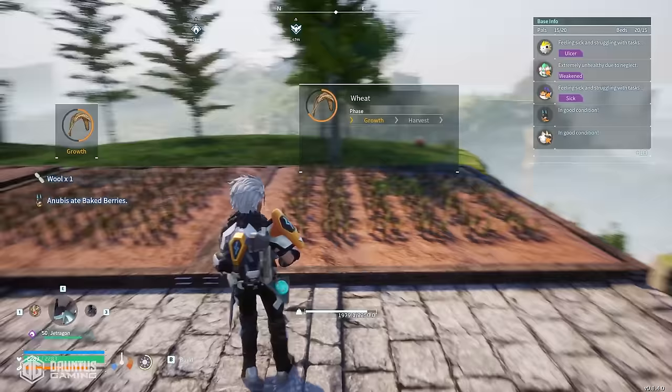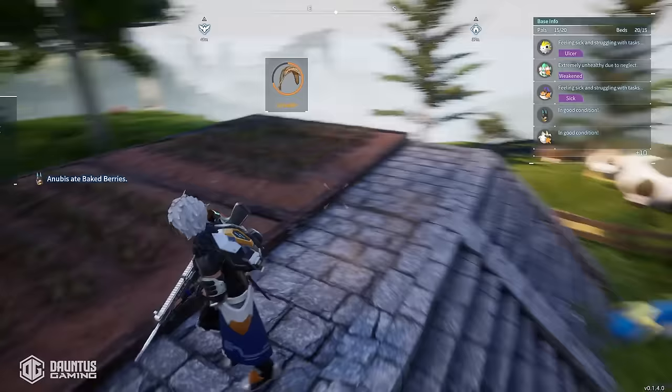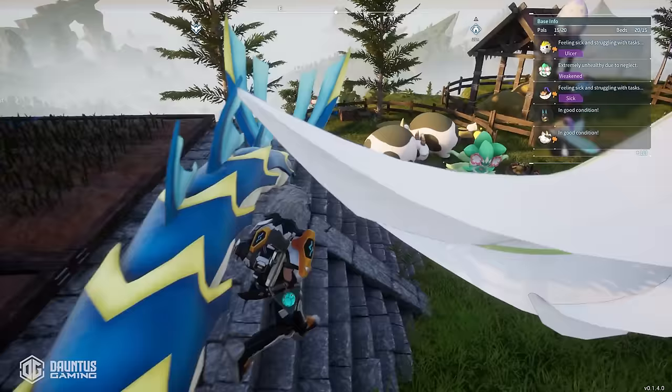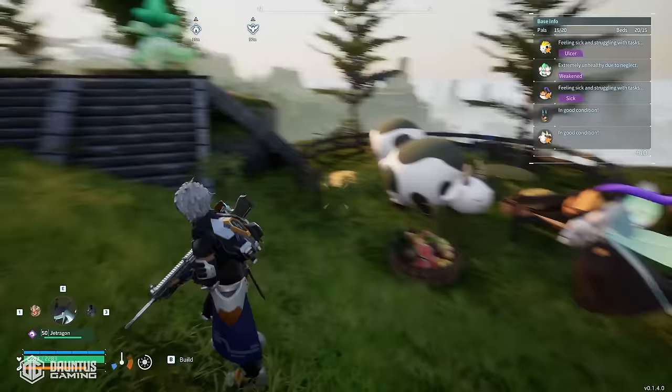The other ingredient you're going to need is a little bit of a wheat farm. I actually have two of them in my breeding base, and I have all the pals needed to both water and harvest and move everything into the food bowl so that I have a constant stream of all the materials needed to make the cakes. Once you have all of those pals, make a ranch, put them in there, and they will go to town getting you all the materials you need to bake the cakes.